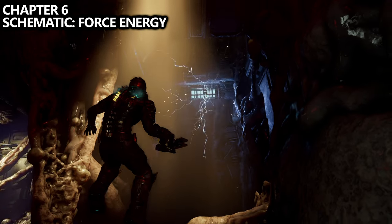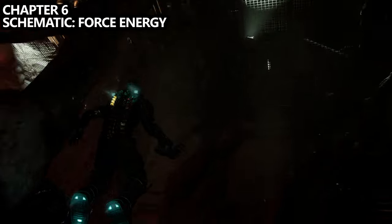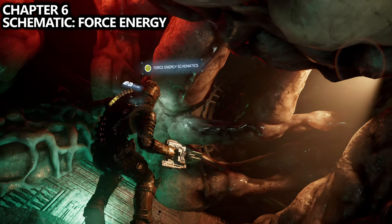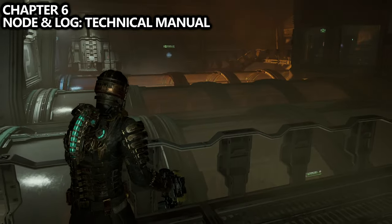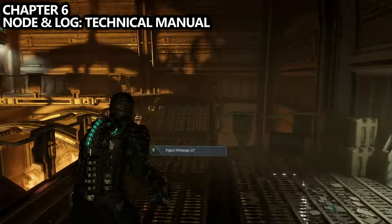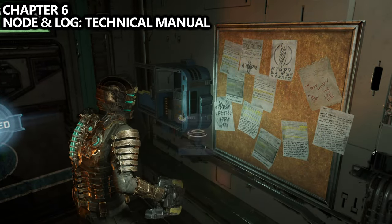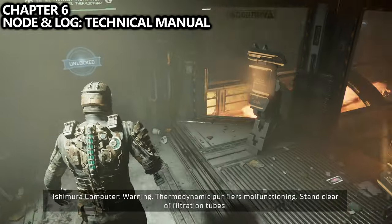Working through the zero gravity section, there will be electrical traps you'll need to use stasis to get through. As soon as you get through the first one, find a small room just off to the side — inside you can find the Force Energy schematic. A little later, take an elevator just after completing these fire tubes, on the way to Weezer number seven. After taking the elevator, before following the mission marker, go to this room which you can only unlock from this side. Inside you'll find two notable items: smash the fuse to find node number 26, and on the ground between the two consoles you can find a log called Technical Manual.